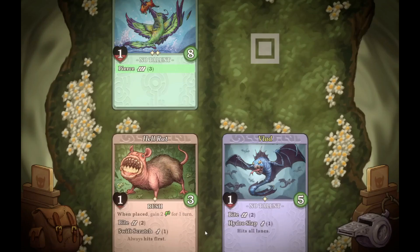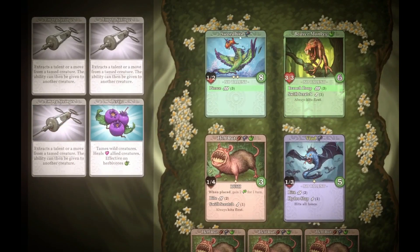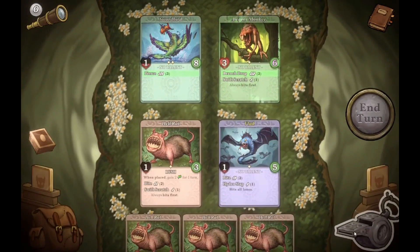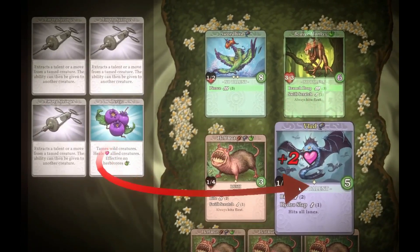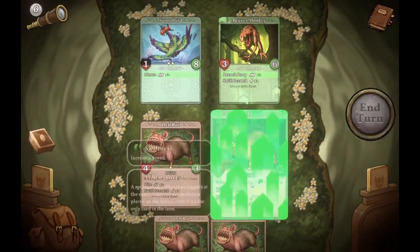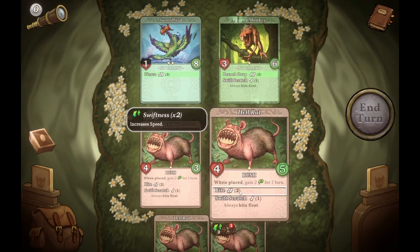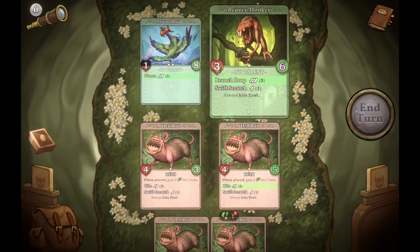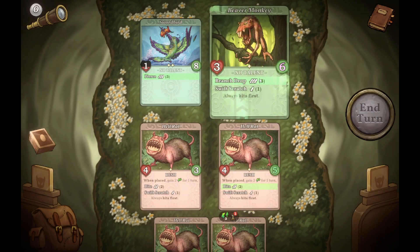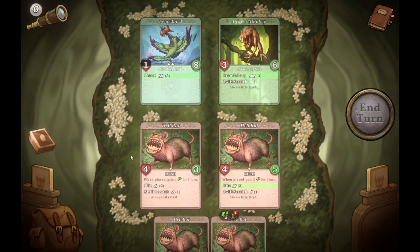I'll call you Blit. Blit, Beaver Monkey — do you like Berries? What do you do? You like Fish — I don't have Fish. Can I heal somebody? I'll heal you and then recall you, put you out. You've got three, I need to hit you — you do three. I'll call that good for the time being. Why are you so shiny? What do you use, Sword Bird? Sword — good lord, it all rhymes. You do eight, also three damage — Swift Scratch it is.